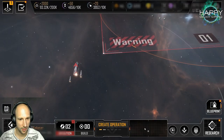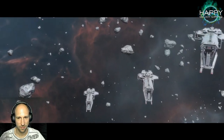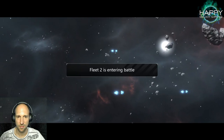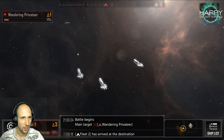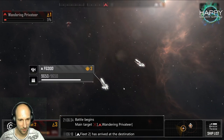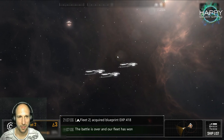Here we have something with action points, so that could be similar to our energy. I can click on my ships. Looks like I'm much stronger, mainly because they are already dead. Yeah, that was not so difficult.